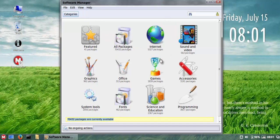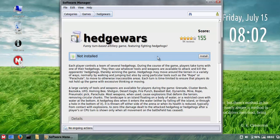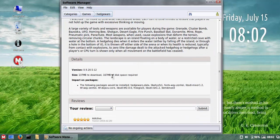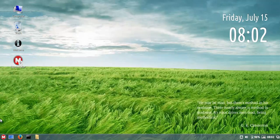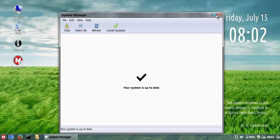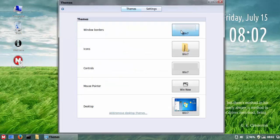In the software manager you can browse categories like games, see ratings and reviews, get a description, preview images, package details, and size — then just click Install. It's very easy to use. The update manager is the Linux Mint update manager — really easy, very simple. This operating system runs so well; I know you guys are really going to love it.